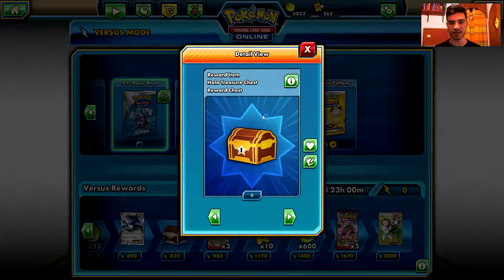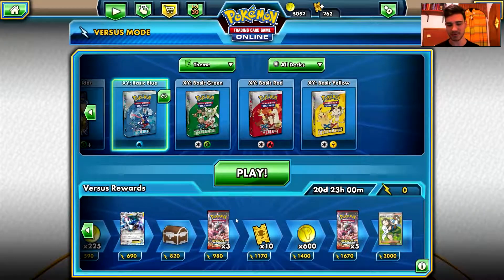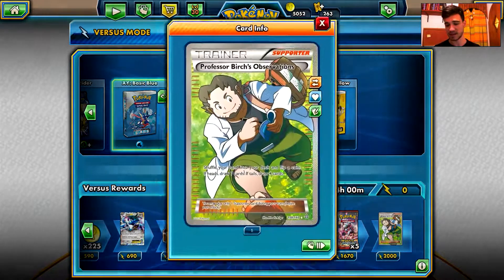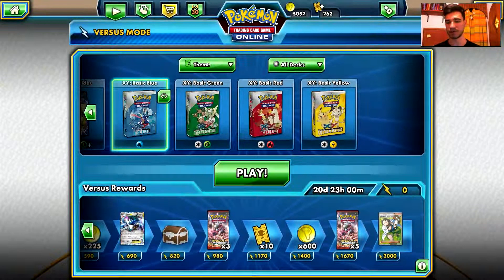Can we get this from the tournaments as well? I don't know, I'm gonna check it out. It contains a random number of tokens and one random Holo card, or better — it may be ultra rare. From a recent Pokemon TCG expansion, contents are automatically updated as new expansions are released. That's fantastic. We have more packs, more tickets, more tokens, more packs, and the Professor Birch's Observations Full Art Trainer card as the last reward for this ladder.